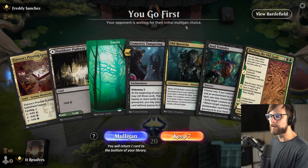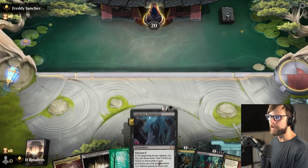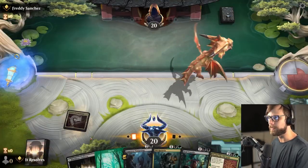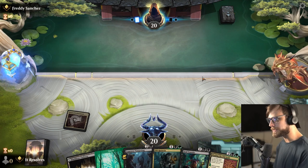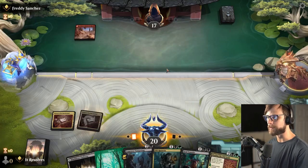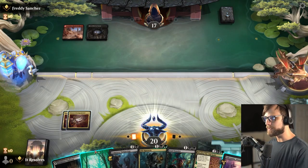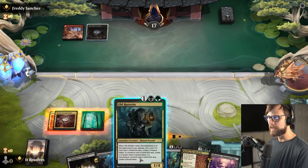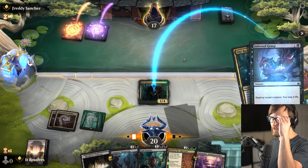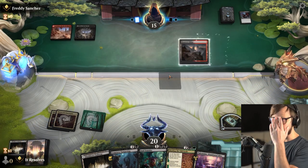Here we are for game number one. How do we feel about this hand? Truthfully, not that bad — it's a little slow but features a couple of really good removal spells and, importantly, Old Rutstein, which is going to help get the major game plan going. We can lead with the Proving Ground, our tapped land. The opponent isn't doing too much so far, which is great. We'll try for Old Rutstein — they could very easily have a burn spell, but it will at least get the mill going.